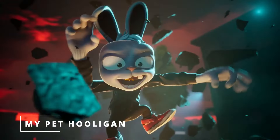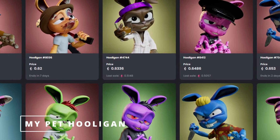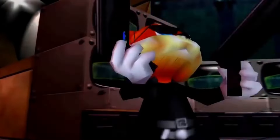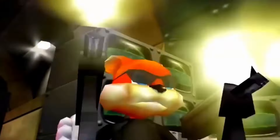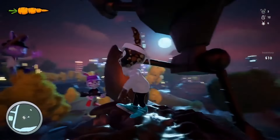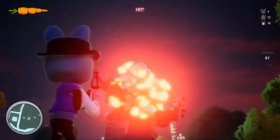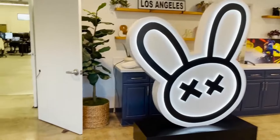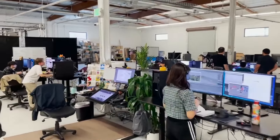Buzzing right now is My Pet Hooligan, a Genesis NFT collection of 8,888 pet hooligans that all have that same vibe and humor as the N64 game Conker's Bad Fur Day. Each hooligan provides access as a playable 3D avatar in the play-to-earn metaverse, the Rabbit Hole. Built with Unreal 5, the Rabbit Hole is a massive 3D world that just got upgraded to version 1.1.